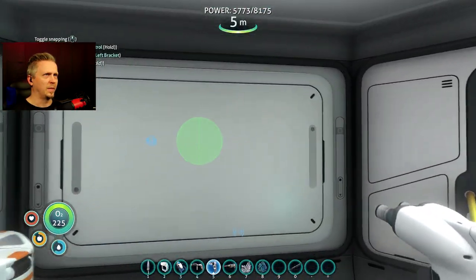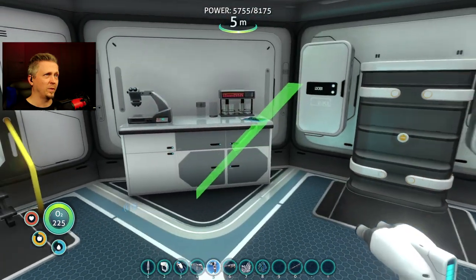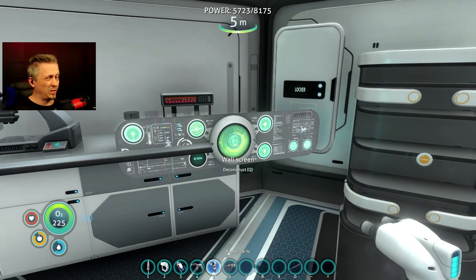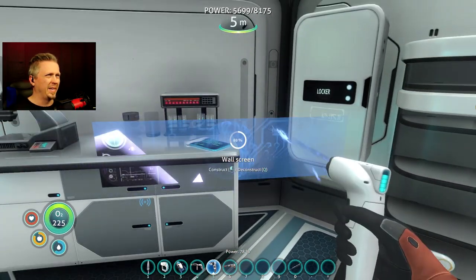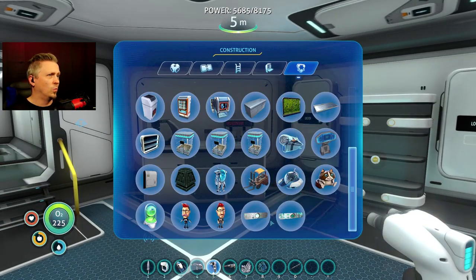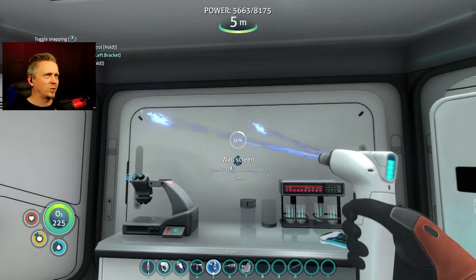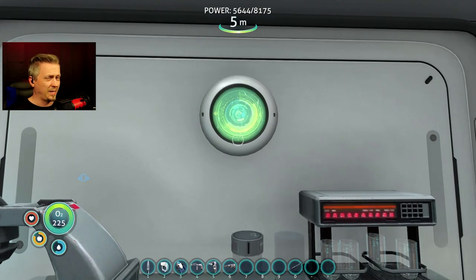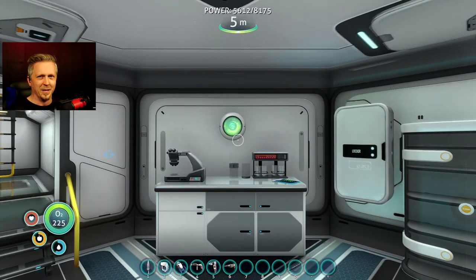More weirdness with the snapping — the wall screen is actually embedding into the wall. I've used this before. It's one of the decorative wall screens like you see in the Aurora. Without snapping it actually embeds into the wall, so we get this kind of green version of the HAL 9000. I kind of like that in a way.